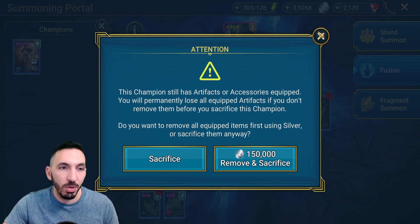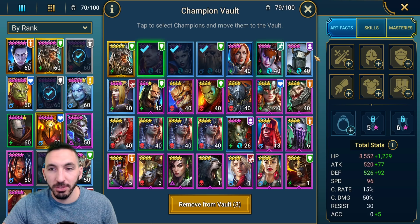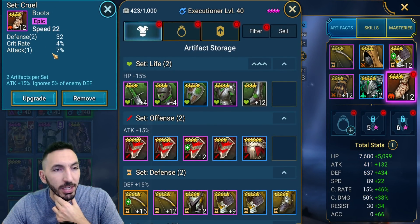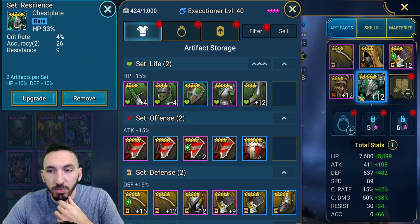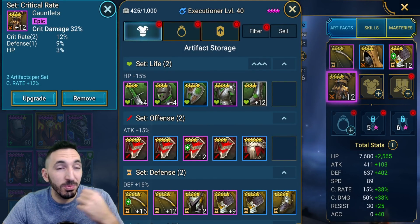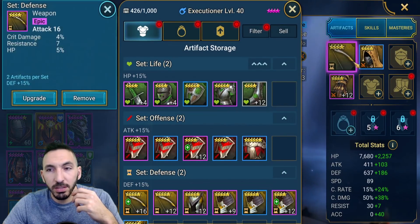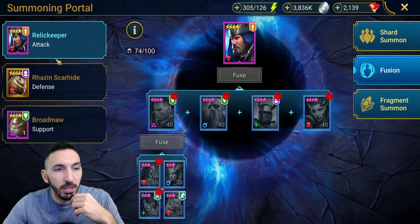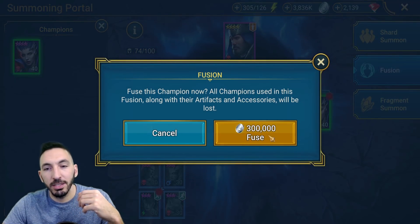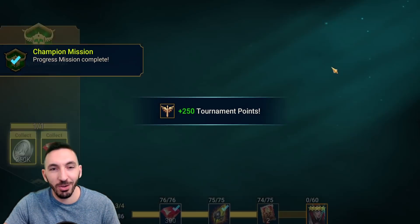I'll put everybody in for the fusion. I need to check what items I have on the champions before I sacrifice them. My four sacrificial champions are ready. Executioner has boots with speed, defense, critical rate and attack percent — four star — it's 20,000 to remove them so I might as well. I'll also remove the critical damage gloves and this shield with 14% critical rate. The weapon isn't worth removing. Then we sacrifice all four and get the fusion points, which also coincide with the champion chase.